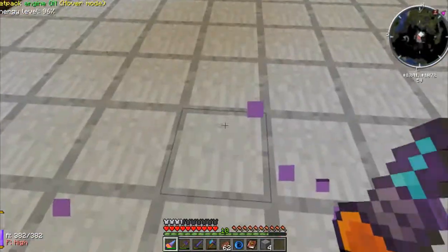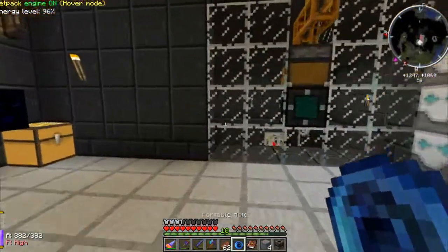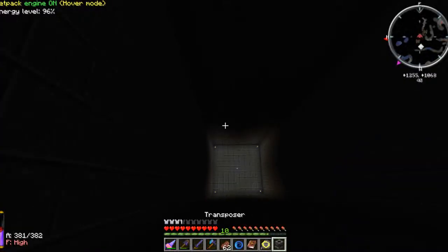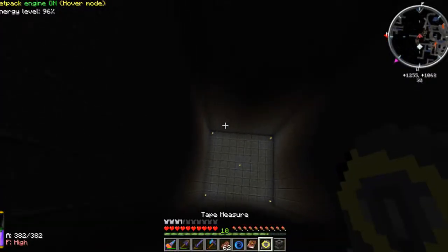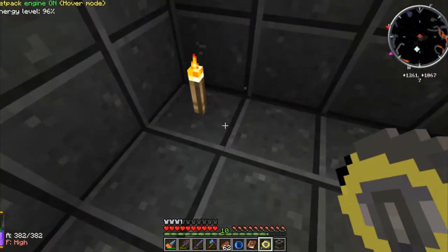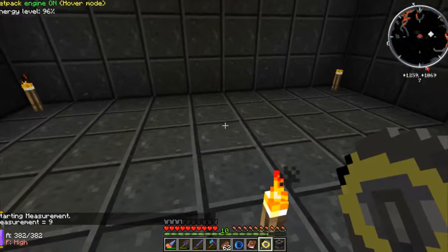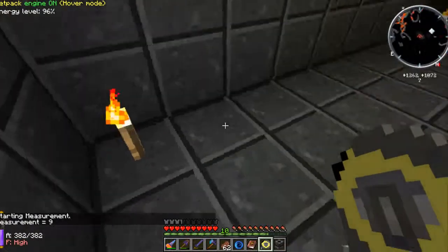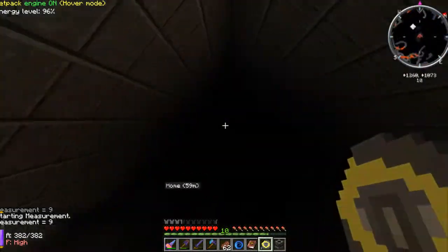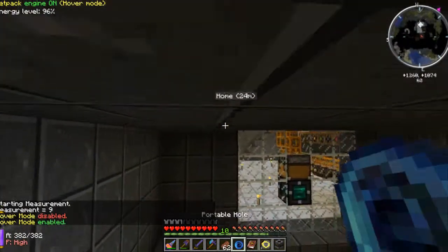The transposer recipe uses a piston. I'm planning to place them under the mob farm floor. I think I've built this above bedrock — we're at level seven, so we've got plenty of room to work underneath. If we tear this floor up, we can replace the blocks with transposers and we've got plenty of space to do the piping. I'm going to measure with the tape measure from Bibliocraft — right-click a block, right-click the other block. That's nine blocks, so this is nine by nine, meaning I need 81 transposers — or 80 since I already have one.